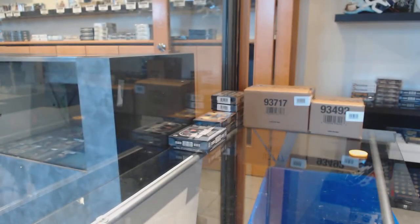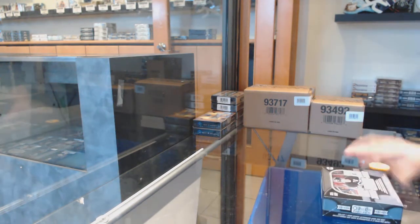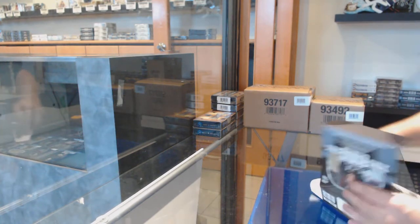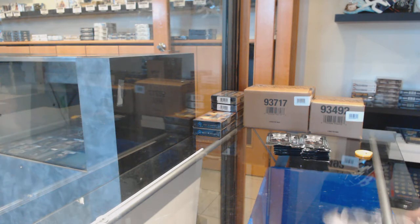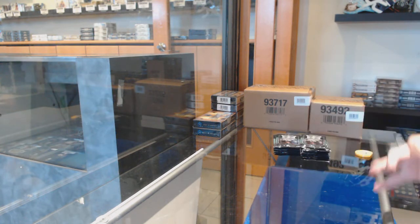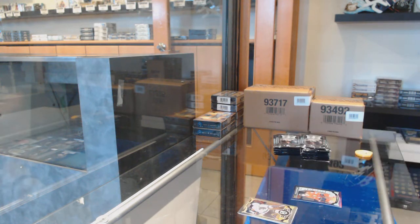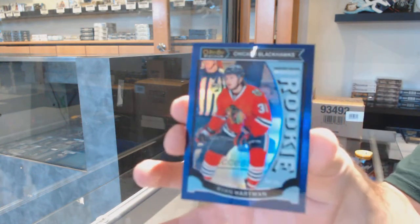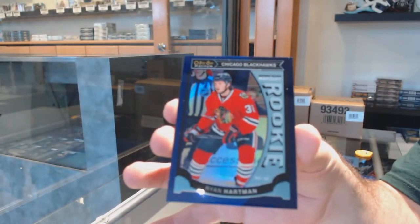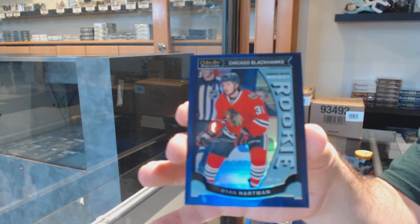I feel like that was one of those non-auto boxes, which ain't cool. Hopefully there's two in the next one to balance that out. For the Chicago Blackhawks, a purple rookie numbered to 25 — Ryan Hartman!